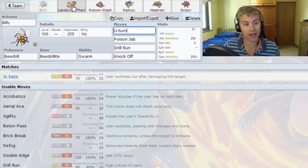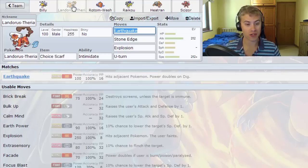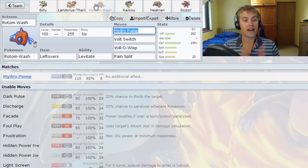I've decided to stick with the four moves because I've already got a couple of other fast things that should be able to deal with some of the faster threats, so I don't need to go for Protect on Beedrill. Next up we've got Landorus-T, our Choice Scarf with Intimidate, Earthquake, Stone Edge, Explosion. I'm a big fan of Explosion on Landorus — it lets us take out big scary threats — and finally U-turn as well.